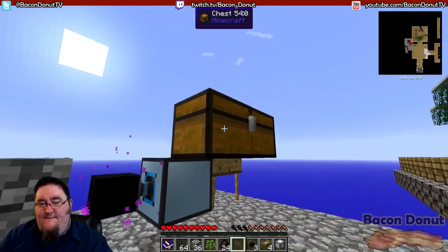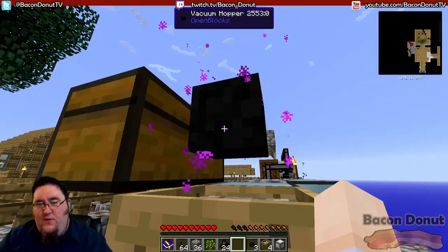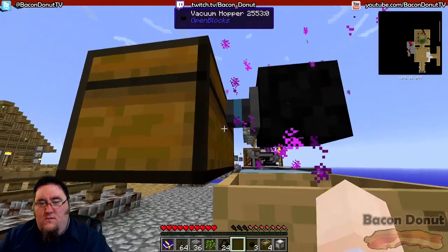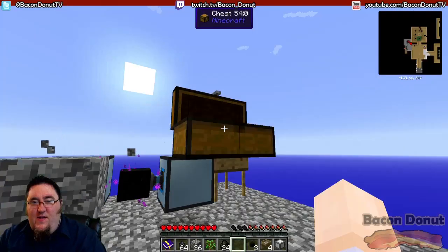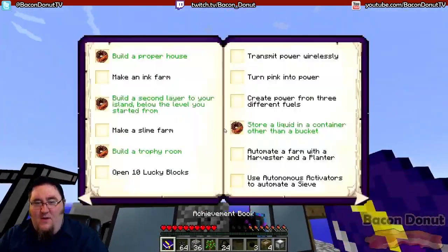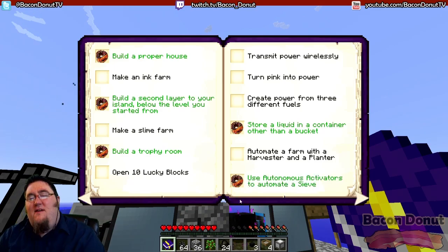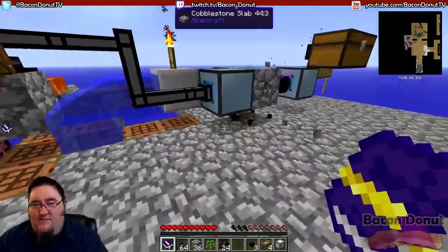We tell the vacuum hopper to output into the chest, and there you have it — automatic sifting and collection! We've used autonomous activators to automate a sieve. The cobble is automatically generated, goes in, gets automatically hammered to gravel, goes into the sieve, and the drops go into the chest.